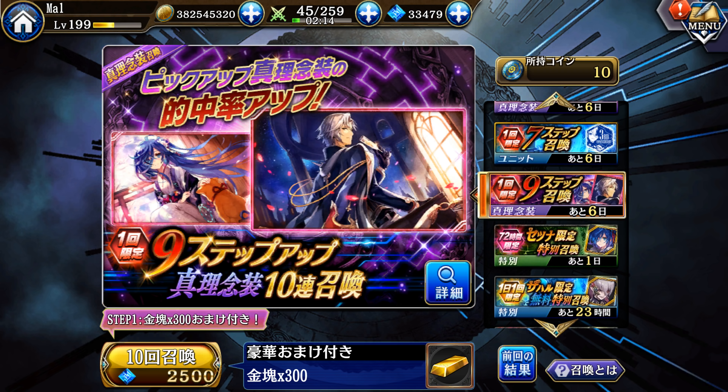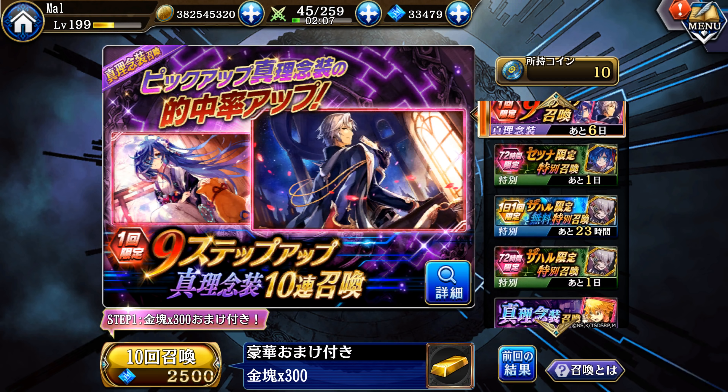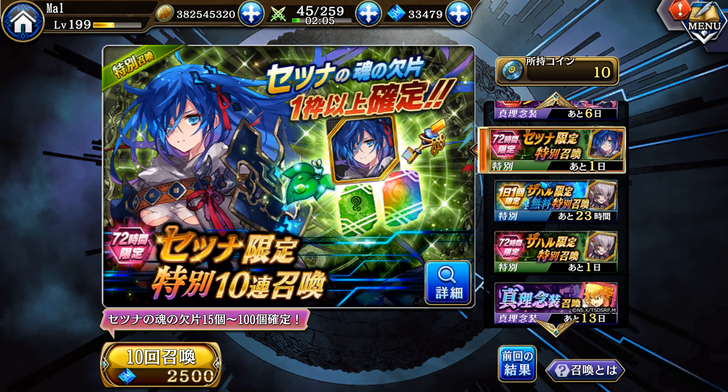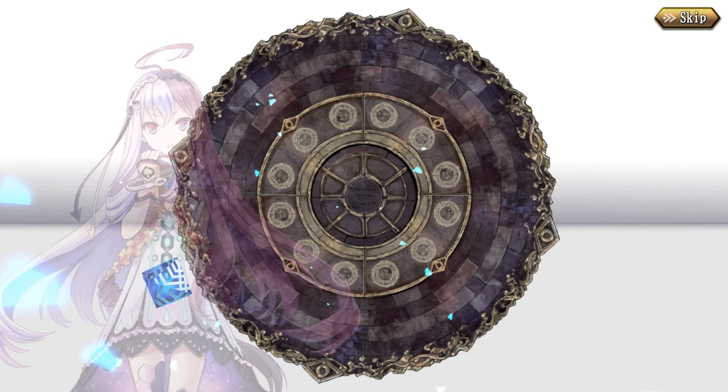This is a 365 that I already pulled on - never mind, same with this, that's a 365 unit banner. So the leftover Satsuna and Zane Nenso nine-step with the selector at step nine, and then they have the 2500 shard gachas, which I think are too expensive. They do have this free one, but if you actually look at the rates - I left this up so you can see what this banner actually is - it's a one-chance banner.